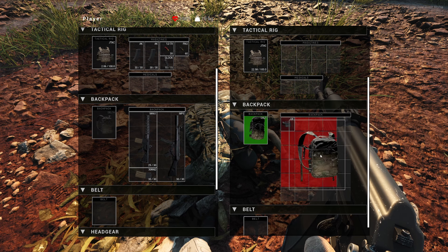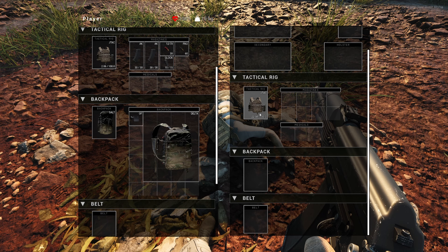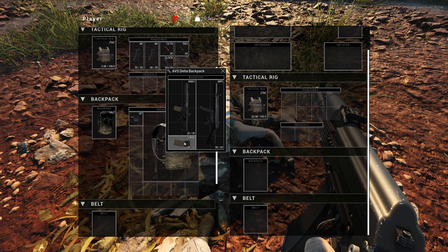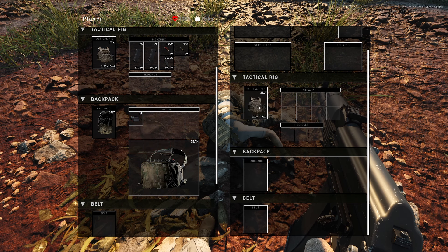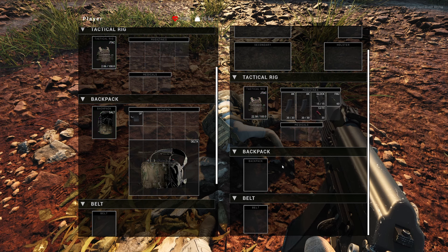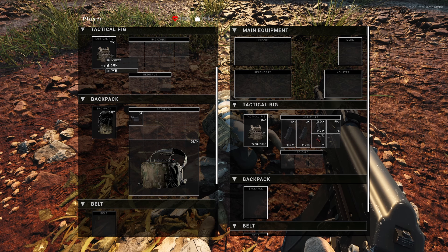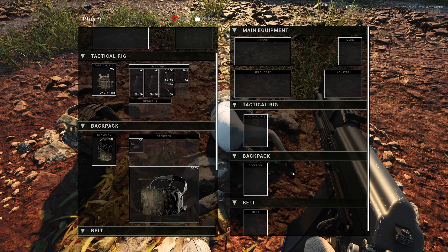Confirming you can stack backpacks — putting the smaller full backpack inside the bigger one and equipping it, like a Tarkov-style inventory trick. Doing a bit of 'insurance fraud' by swapping to the bigger backpack.